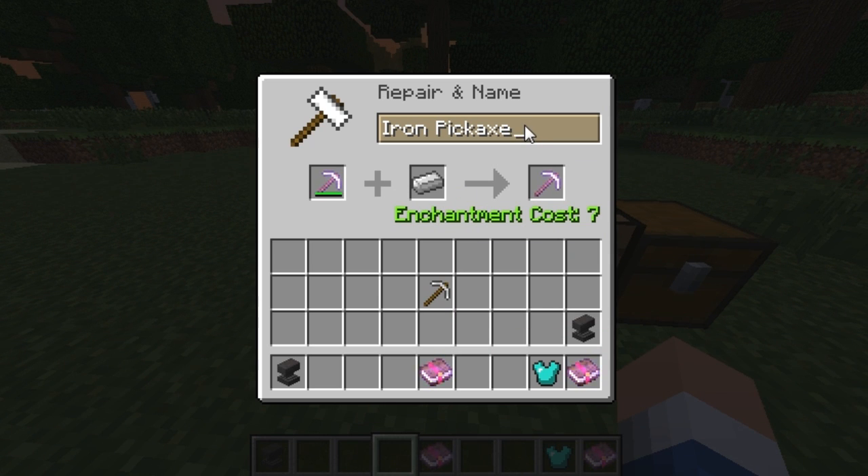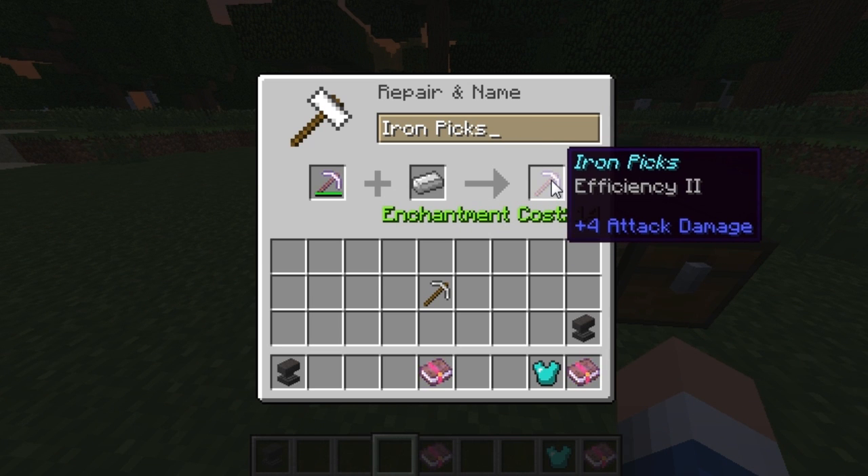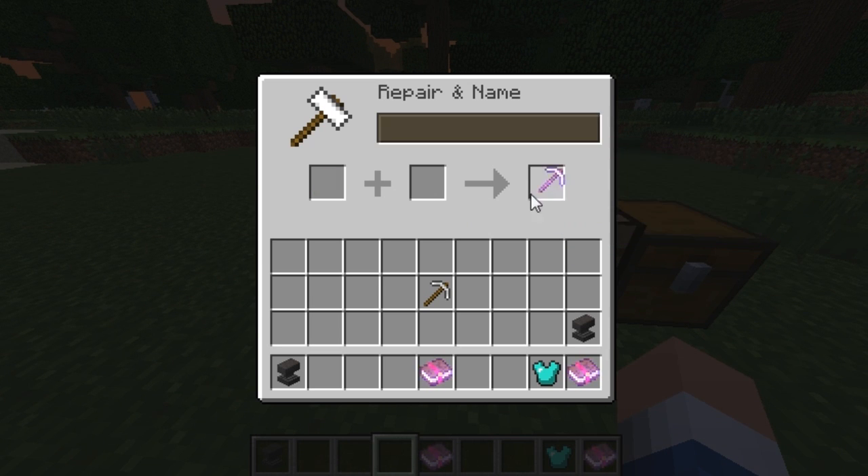So if I want to rename it to just 'Iron Picks,' as you see it renames it for 14 enchantment cost levels and it's named 'Iron Picks Efficiency 2.'